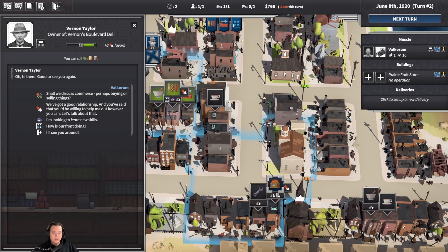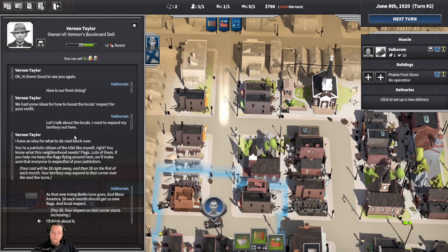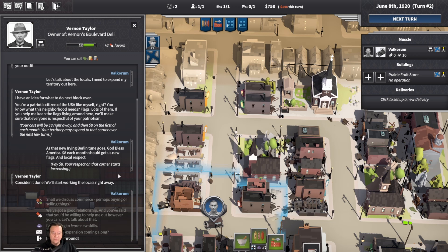So let's start our first expansion. To start, we need to talk to the owner and ask "How is our front doing?" and then select the option that starts with "Let's talk about the locals, I need to expand my territory out here." The owner will present his idea on what he can do to expand to a neighboring corner. The key piece of information is how much it's going to cost you up front and how much per month. Again, you will need to have the cash on you to start the expansion. As you can see here, we need $8 up front and then $8 every month. Excellent, we've started our first expansion. It'll take a while to complete, and it's important to note that you cannot start a new front while this expansion is going on.